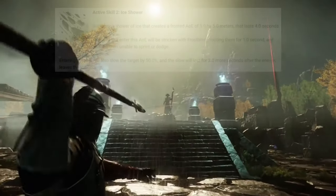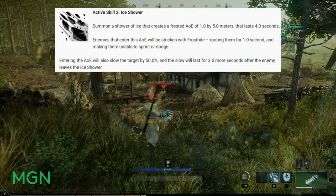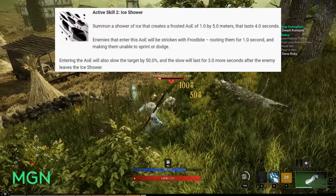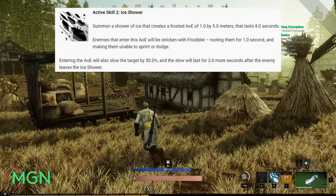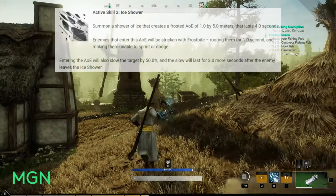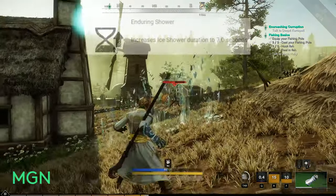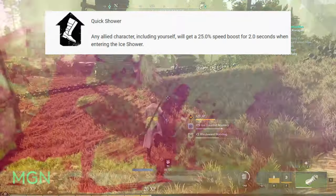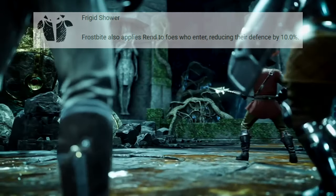The second active skill under the Builder skill tree is called Ice Shower. Summon a shower of ice that creates a frosted AOE of 1 by 5 metres lasting 4 seconds. Enemies that enter this AOE will be stricken with frostbite, rooting them in place for 1 second and making them unable to sprint or dodge. Entering the AOE will also slow the target by 50%, and the slow will last for 3 more seconds after the enemy leaves the Ice Shower effect. This costs 25 mana with a 20 second cooldown. Augments: Enduring Shower (duration increased to 7 seconds), Quick Shower (allies gain 25% speed boost for 2 seconds when entering), and Frigid Shower (frostbite also applies Rend, reducing enemy defence by 10%).